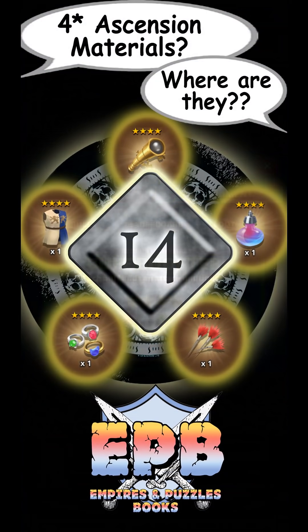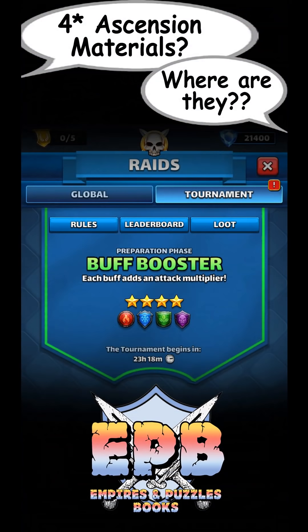Number 14 on our list is the Weekly Raid Tournaments. If you place well, you have a chance of getting a 4-star Ascension item. I'm typically in the top 1% and I have at least once received a Tabard for that placement.